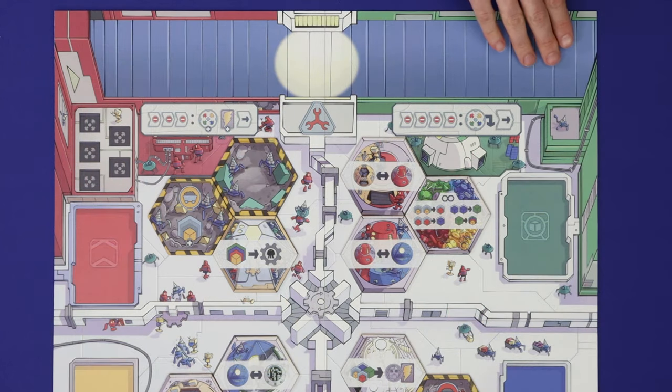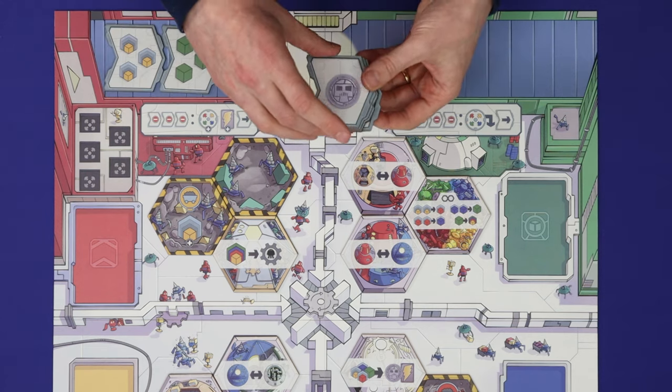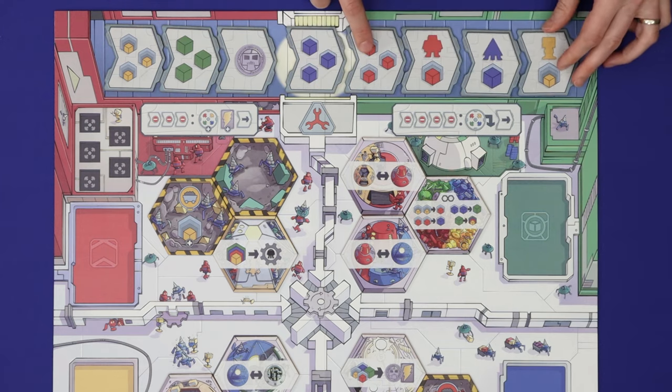Along the top of the board is the conveyor belt. Shuffle the eight conveyor belt pieces and then lay them out from left to right across this track, with three on the left, one in the middle space called the anvil, and four on the right.